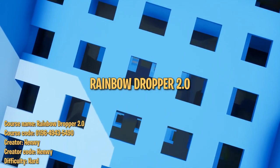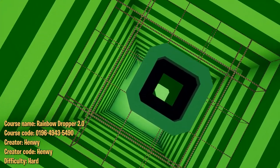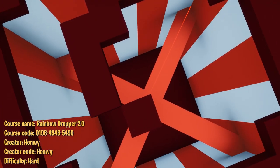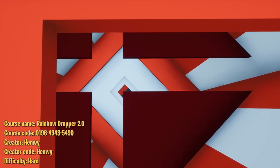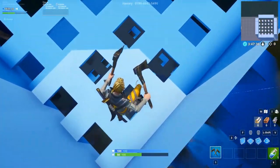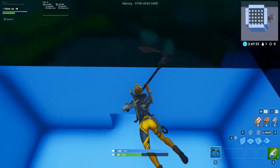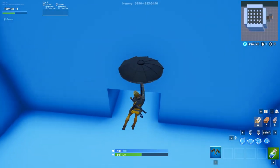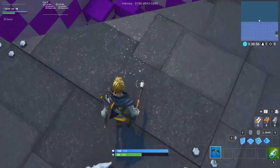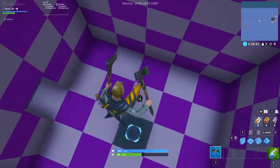The sixth course we picked is Rainbow Dropper 2.0, a fun minigame that gained popularity in Minecraft. This is Henwe's second version of the Rainbow Dropper, with even more levels and colors. The goal is straightforward: fall down to the bottom, dodging all the structures on the way down, and land on the launch pad. Sounds simple, right? Wrong — this course is not for the faint of heart or those without patience. It's going to take a decent amount of tries to pass each of these 10 levels.